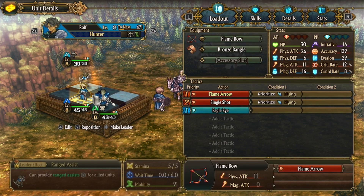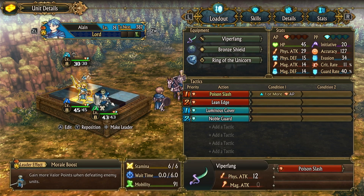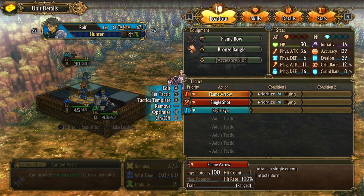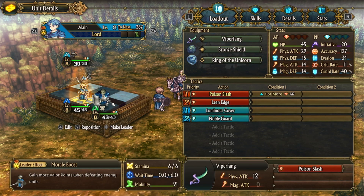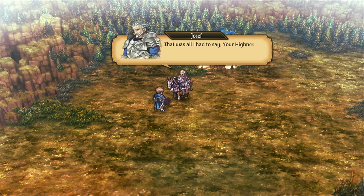Prioritize flying, prioritize flying. If they only have one skill, then it doesn't really matter. But this here means he will always use flame arrow - I don't think that's bad because it's the same, one just inflicts burn. Okay, so how do I change? Okay.